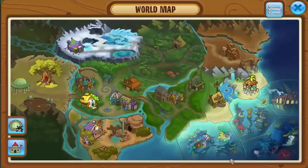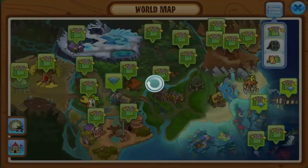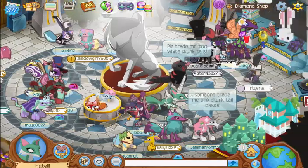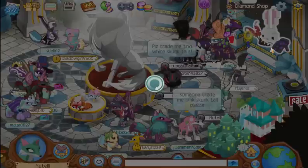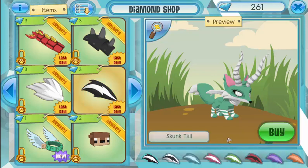So if we head over to the diamond shop right over here, we can come over here and collect this section right over here, and the new tails have come out and it is the elastic.